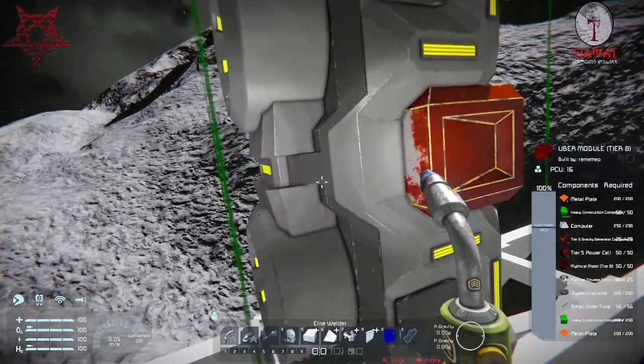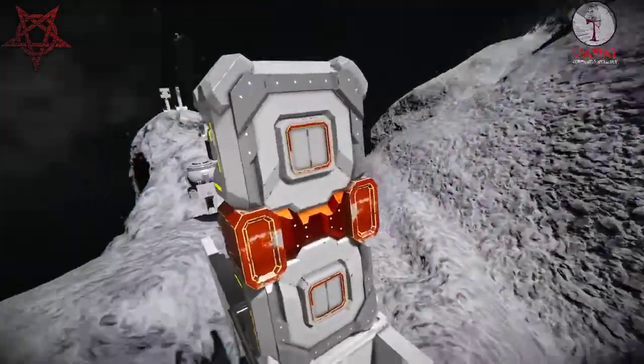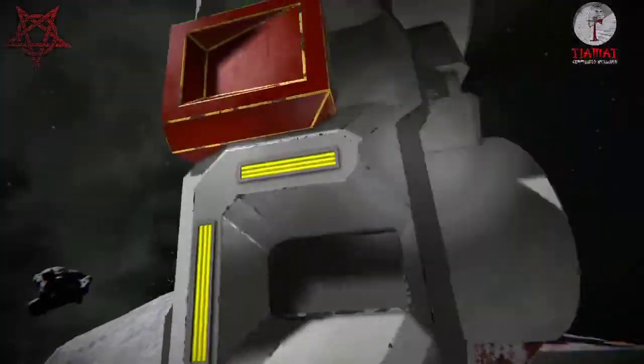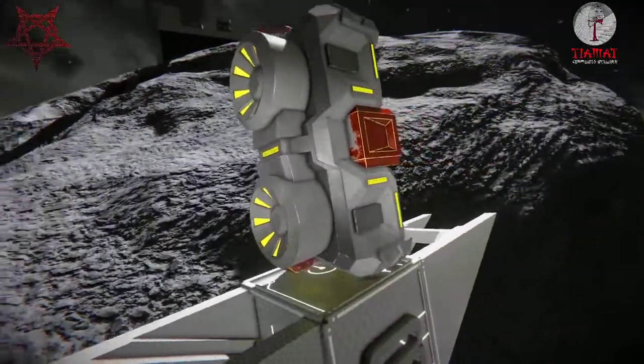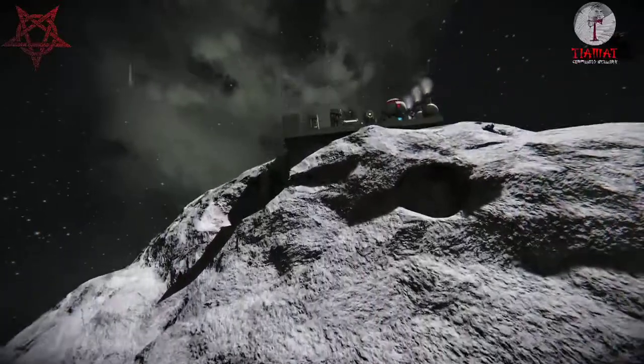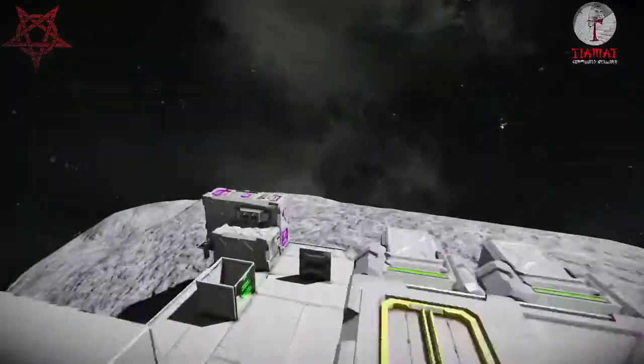That's it for the new blocks. Also, the Ebrew Module — a tier eight item, so insanely expensive — has gotten a new reskin, and it looks gorgeous. Simple as that.